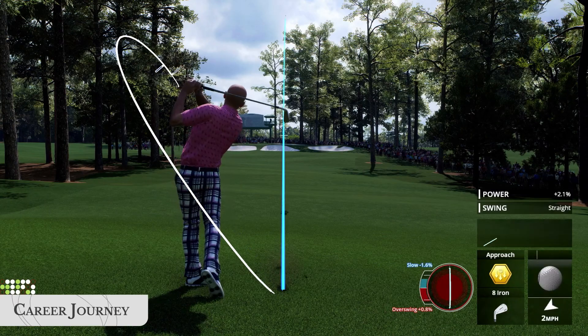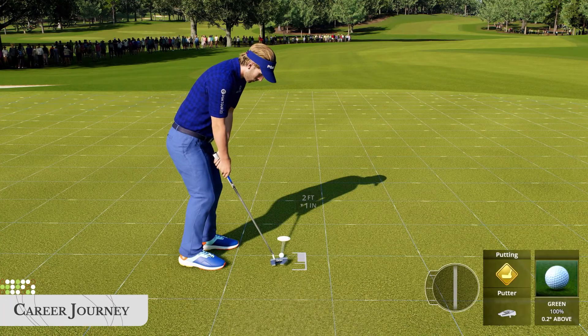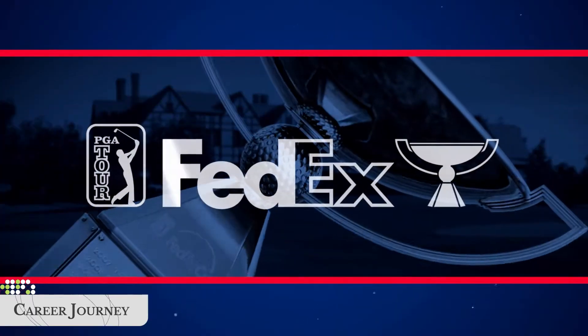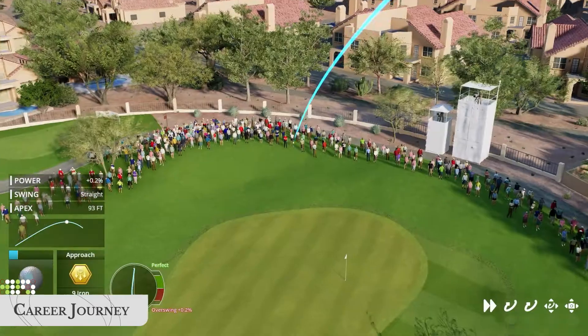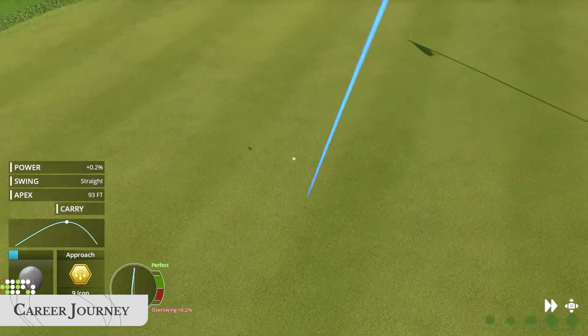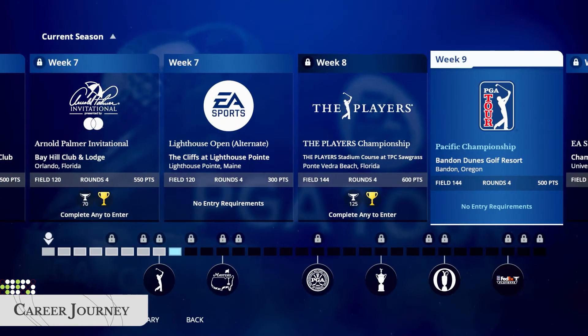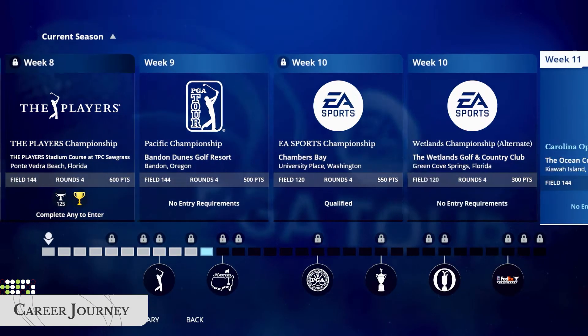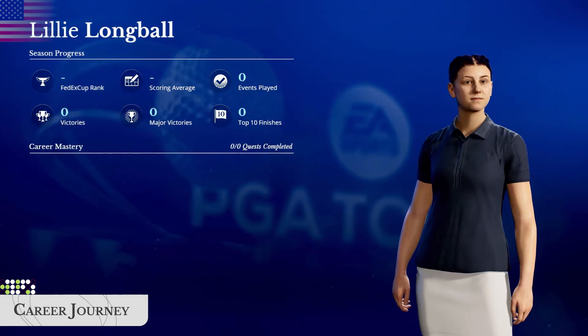Play for the Green Jacket at the Masters, strive for a rare Grand Slam title, win the FedEx Cup, and experience other premier PGA Tour events along the way. The Season Hub is your home base. From here, view the entire calendar of events and track career progress and other milestones in the Career Mastery tab.